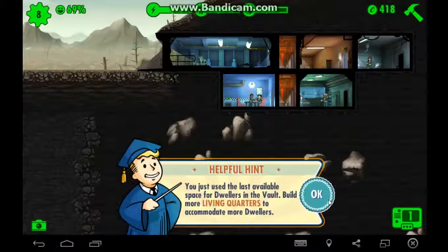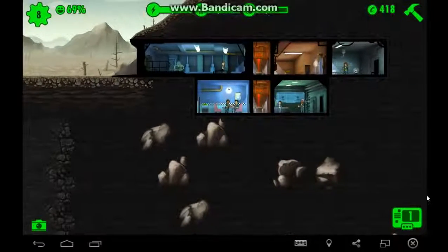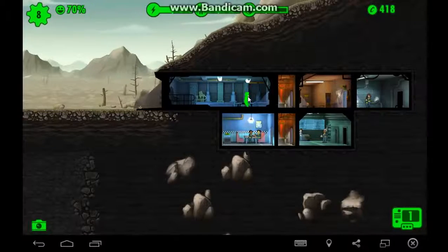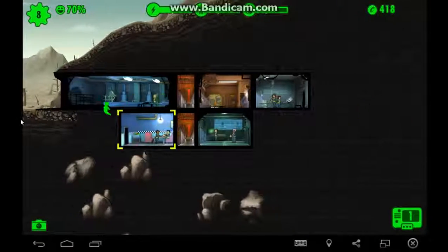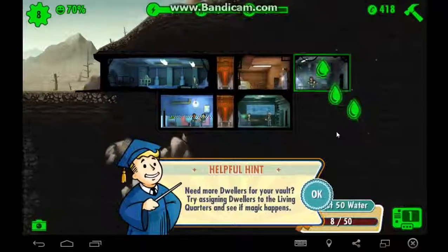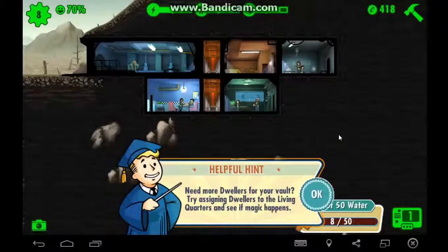We just used the last available space for dwellers in the vault. Build more living quarters to accommodate more dwellers. Let's send her out to the wasteland since all our spaces are filled and we need some gear. Need more dwellers? Try sending dwellers to the living quarters and see if magic happens.